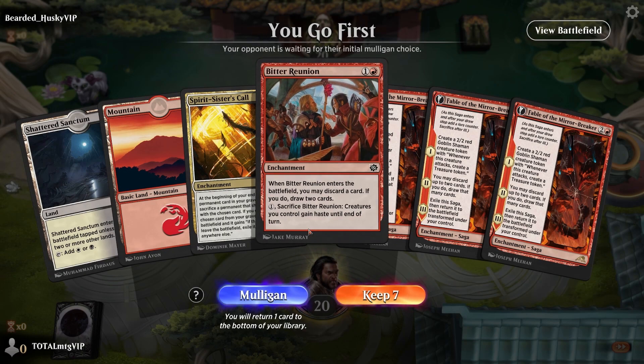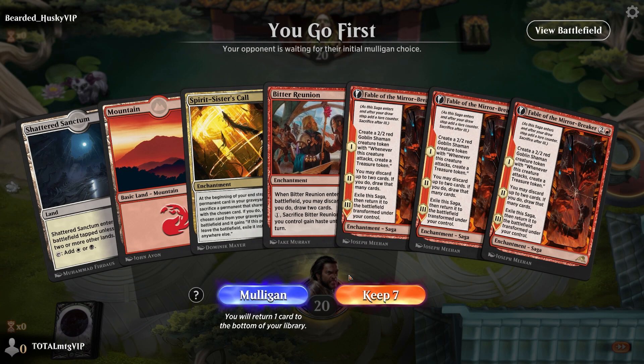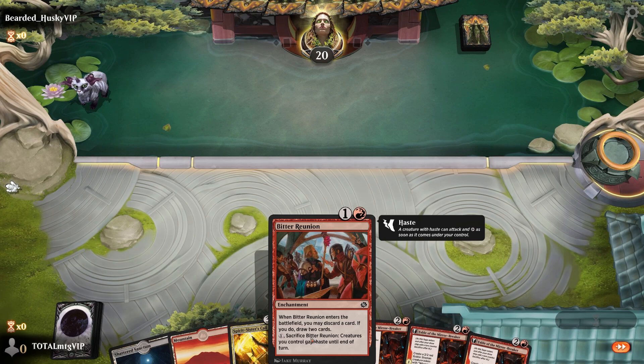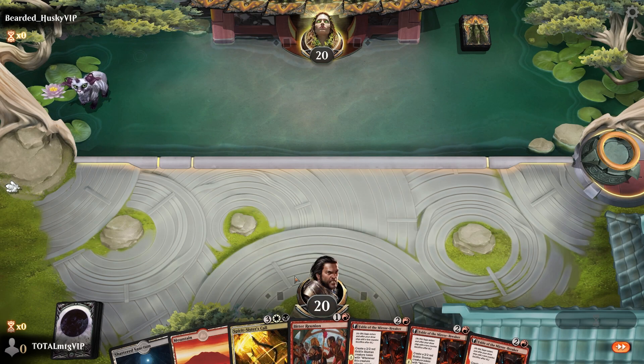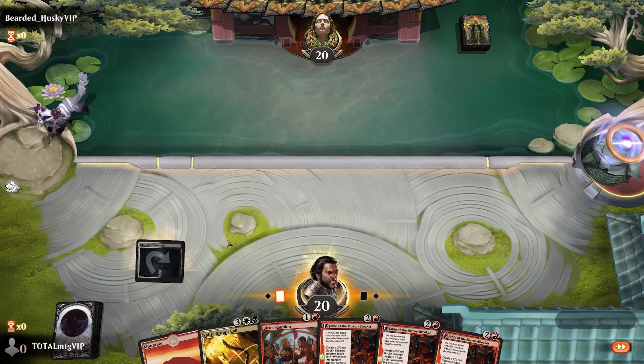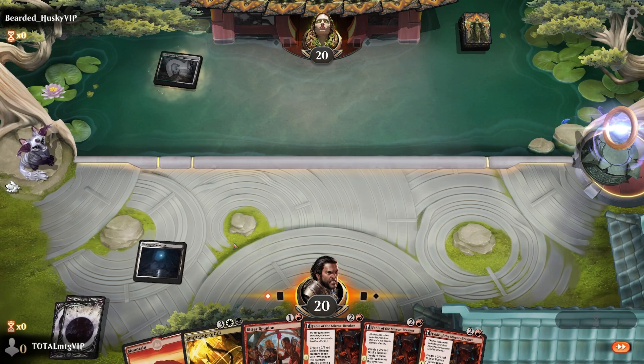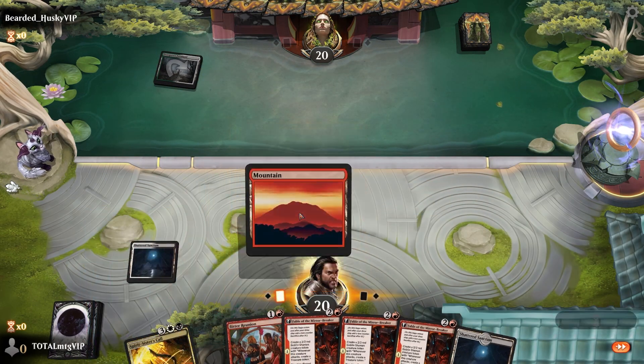Game two: opening hand has just two lands with Bitter Reunion, but three Fables! It's a risky keep but I'm definitely giving it a try — three Fables is just really strong. We're not on the draw but we do have discard-draw, so that's one good thing. We'll lead off with our shatter and play the mountain.